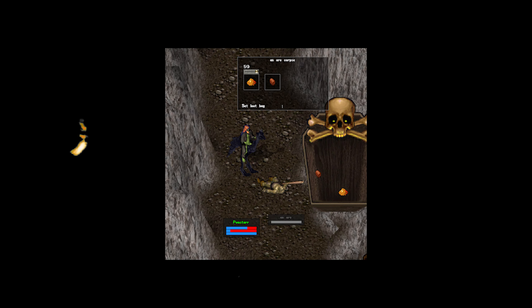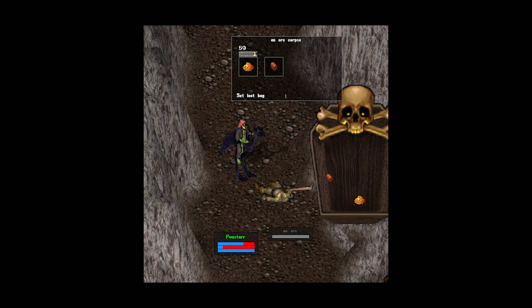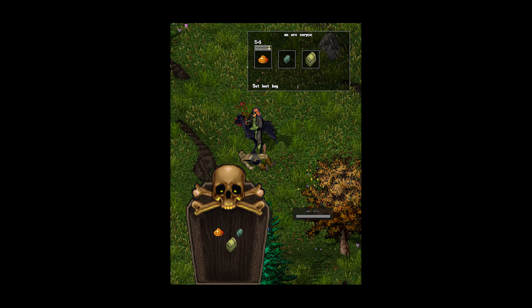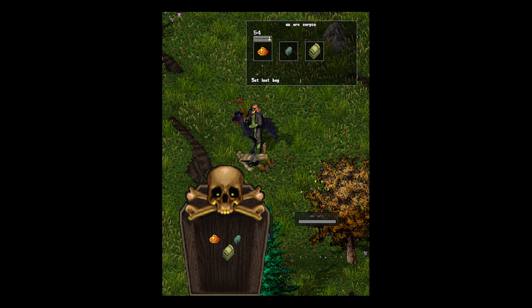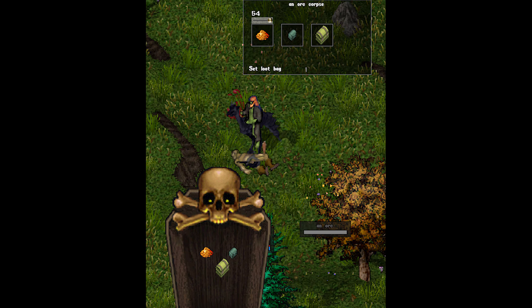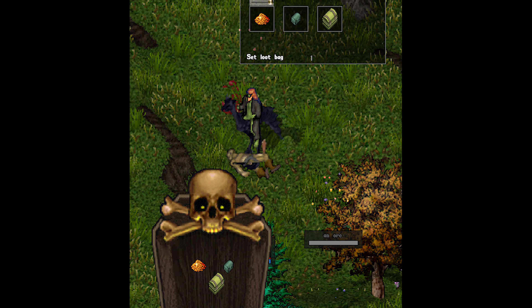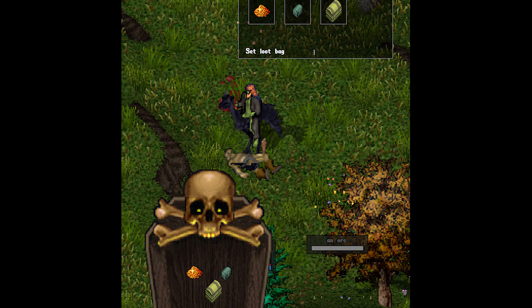Number two: be leery if you see a chest in a corpse that wasn't a paragon, or if a paragon has two. Sometimes players will sneakily throw a trap chest into a monster's corpse in hopes that a player doesn't have the previously mentioned Razor settings unchecked. Then when they pick up the box — kaboom. Now they're dead.